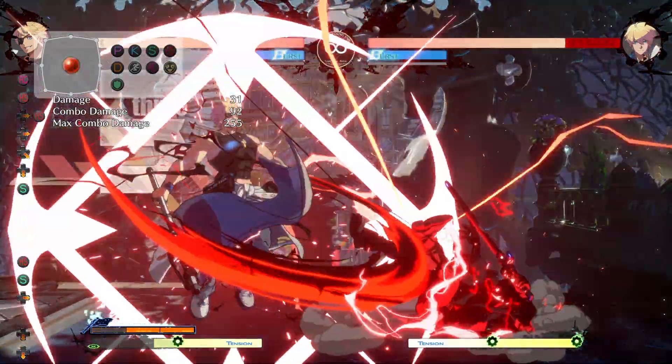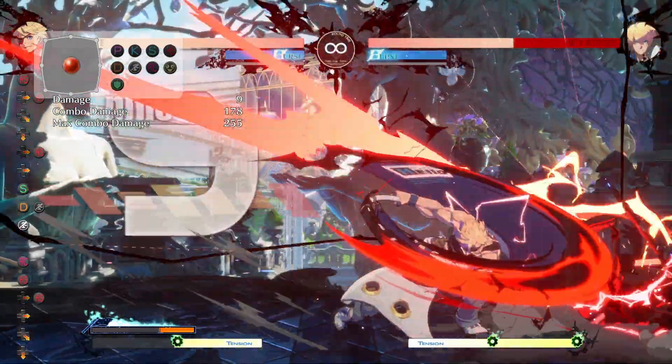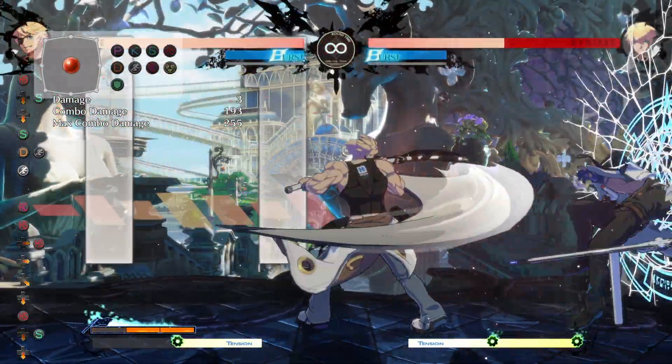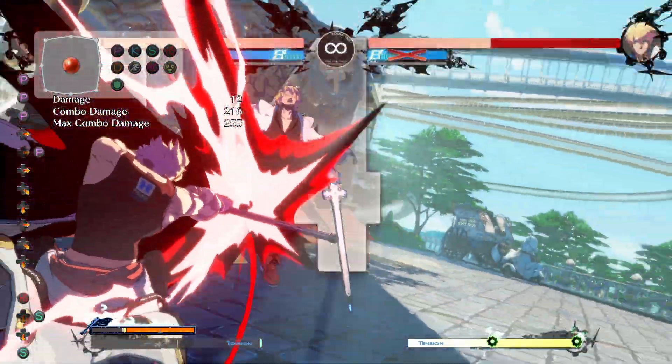Off of most of your hits you're going to be able to get a standing RC and dash up for a charged dust, and that allows you to go for some pretty damaging combo extensions. After the dash and charged dust you have the momentum to go for a close slash, and then from the close slash you can do whatever kind of combo ender you want depending on how close you are to a corner.